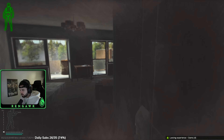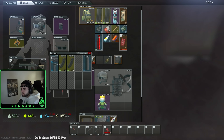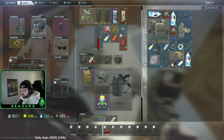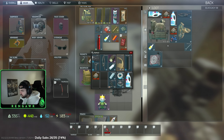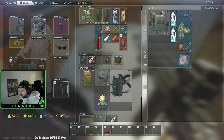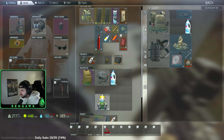After Customs and Factory I go to Labs, then Reserve. I pick Reserve fourth because it's another map where extracts are kind of rough — I'd recommend getting a Red Rebel to get through it as fast as possible. Once I get through those four maps I feel like I've never failed the Guide past Reserve. Interchange, Woods, and Shoreline are very easy maps to hug the outskirts and avoid everything, so I like to finish with those.